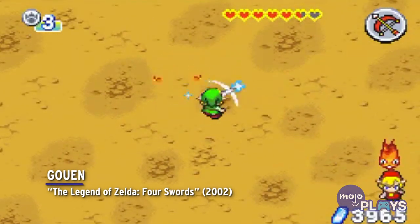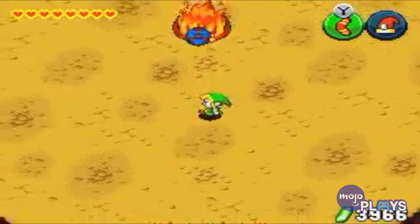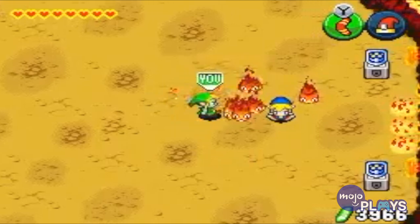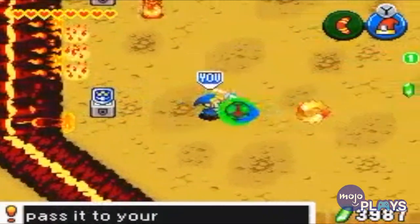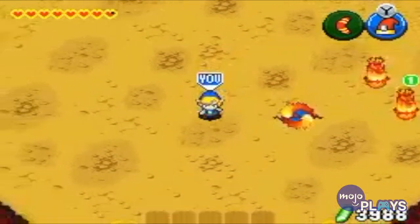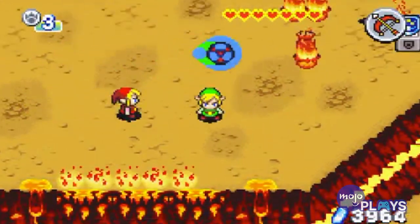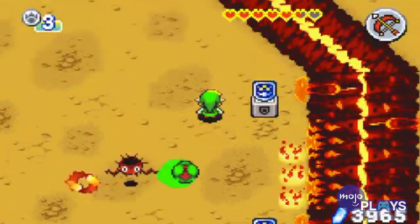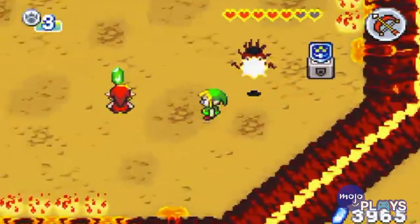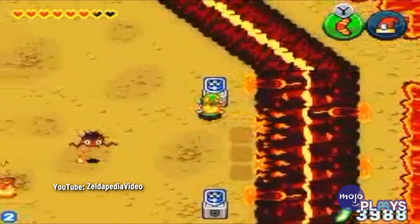Goen, The Legend of Zelda: Four Swords. Goen can be found at the end of this game's Death Mountain, and while his design of just a hopping fireball is certainly lackluster, it's the way you fight him that secures his spot on this list. He begins with a game of Dead Man's Volley, though it's much slower than when other bosses in the series use it. Color-coded to the different Links, only one can knock it back to him at a time, and when it connects, he'll break into a bunch of little fireballs. Only one of them can take damage, but they all just sit there waiting for you to hit the right one rather than try to avoid you.